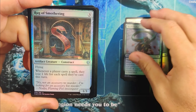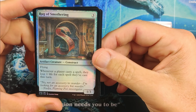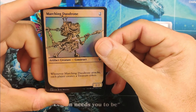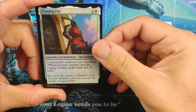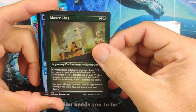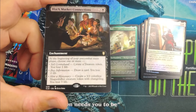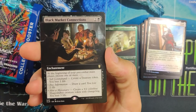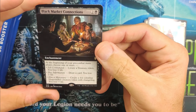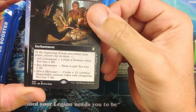Skullwinder. Rug of Smothering — whenever a player casts a spell they lose one life for each spell they've cast. That's a really interesting card in kind of a smothering deck. Marching Duladon — don't like these alt arts, I won't complain about them anymore but I did not like them. Master Solid Harvester. Black Market Connections — this card's been spiking huge and it's a great card. Actually I'm kind of jealous. This is the one card that I really wanted that I don't have in this set. Congratulations — a beautiful card. It's just a rare but man, really nice card.